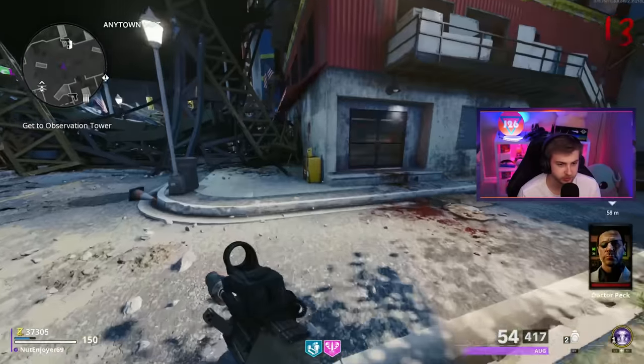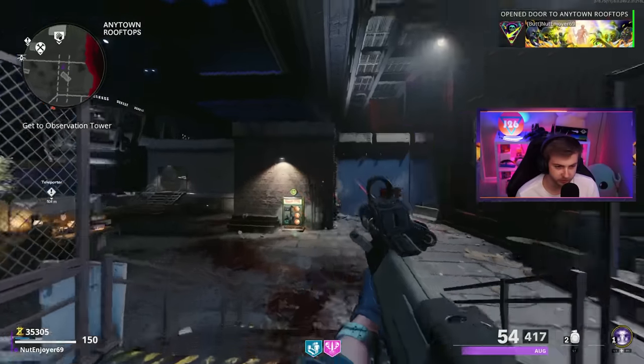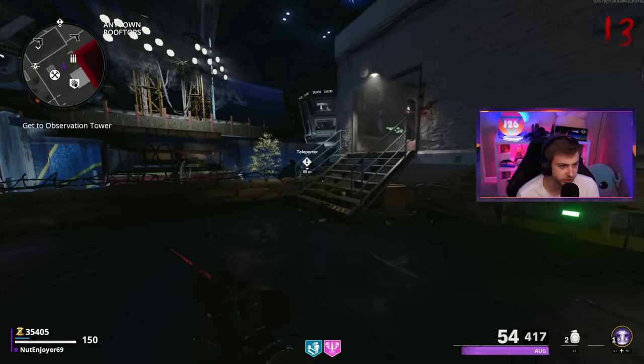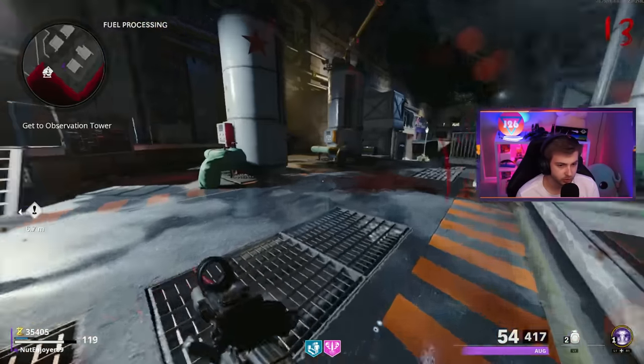Next on our list is PhD. We'll be taking this and opening up this door - I barely ever open this door, this is the least used area for me on Forsaken. But we need our speed cola loose change and just have that door open to grab it later. Now we gotta rebuild our teleporter - go ahead and start up for me. Let's hop on in.